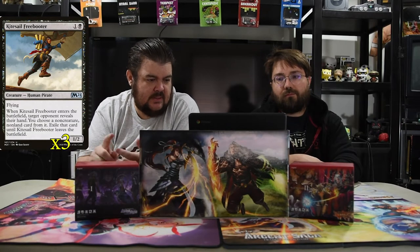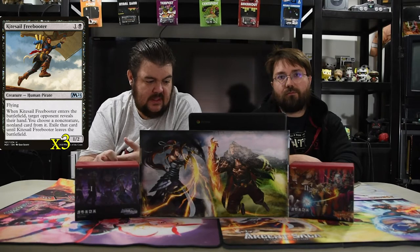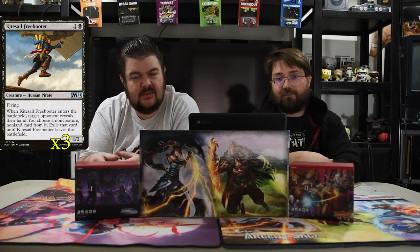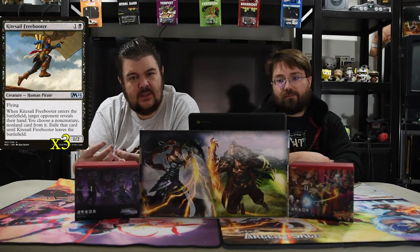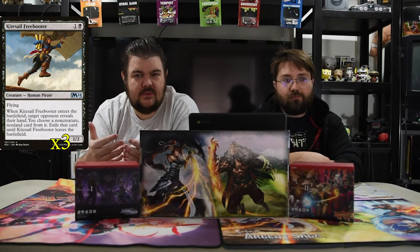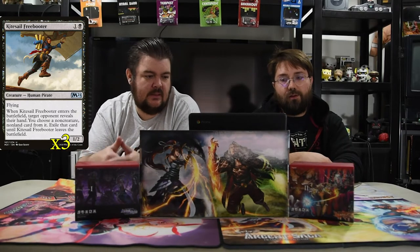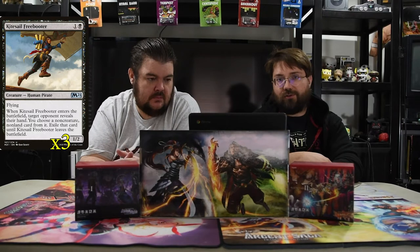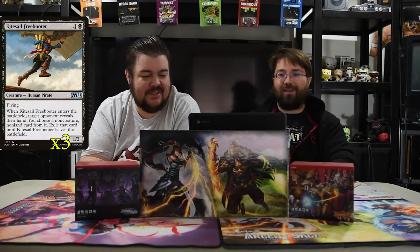Next is Kitesail Freebooter. He is a black and one for a 1/2 flyer. When he enters, your opponent reveals their hand, you choose a non-creature non-land card from it, and exile that card until he leaves the battlefield. This dude just makes them have one less card in their hand for a bit, and then they have to use their spot removal to kill him to get that card back. So it kind of helps you because it draws away spot removal from your other creatures. And it's fun now that most people use lands that double as sorceries or instants — so you just take their land pretty much.